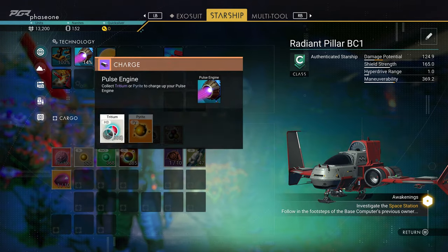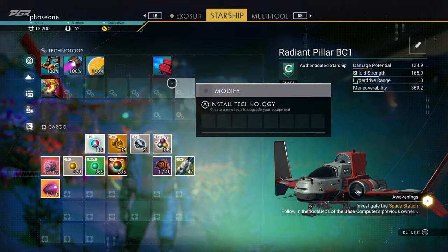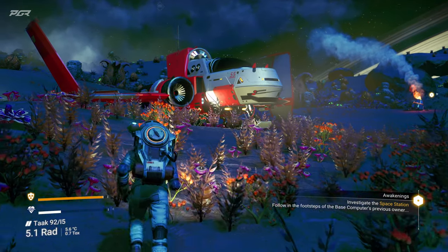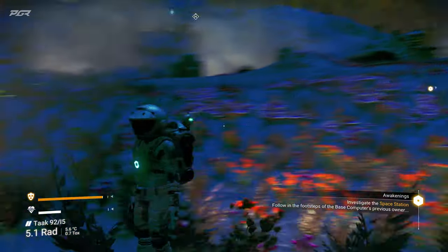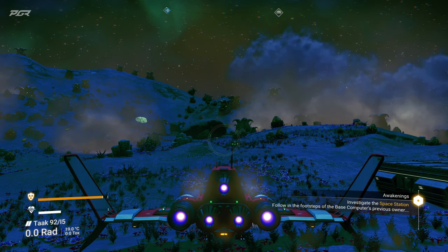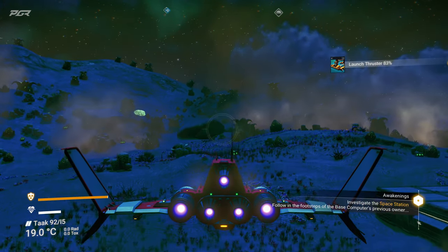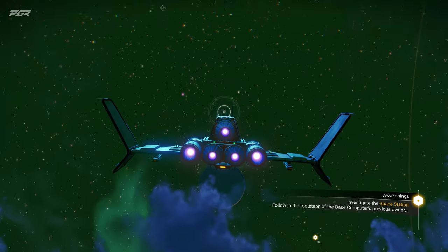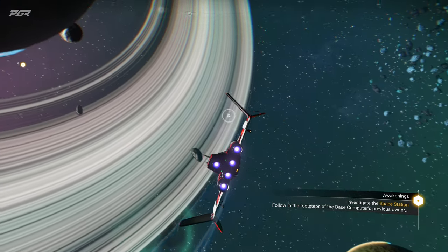Okay, 100% — nice, weapons work, rocket launcher works. So let's go to the space station! One of the things I'm so stoked about in this game is the fact that the worlds look so beautiful.